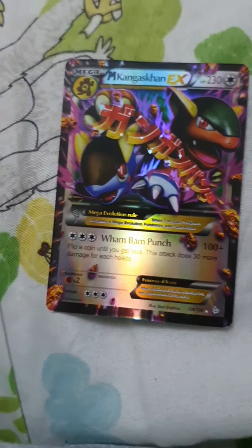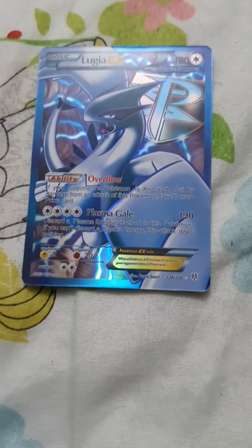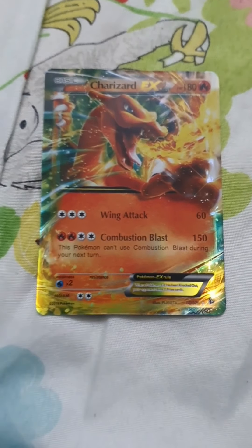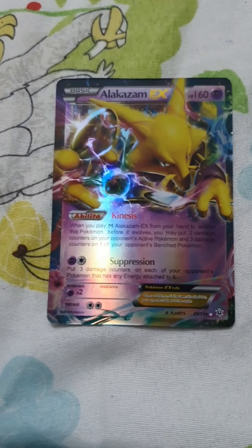This Pokemon is called Mega Garchomp — one of my favorites. It has 210 HP and 30 times damage. This Pokemon is called Mega Camerupt. It has 230 HP and 100 plus damage. This Pokemon is called Lugia. It has 180 HP and 120 damage.